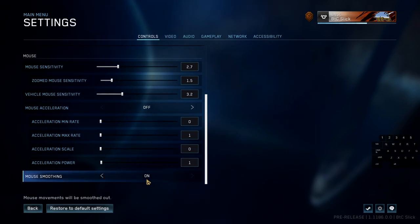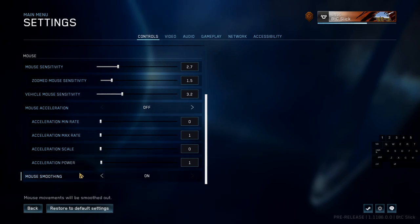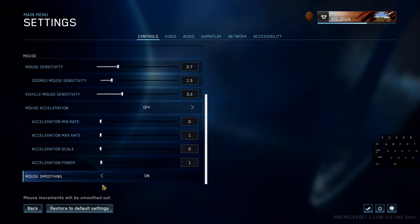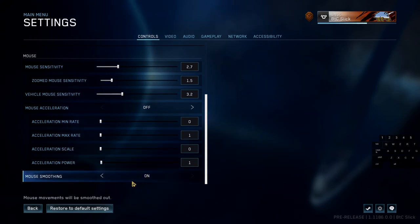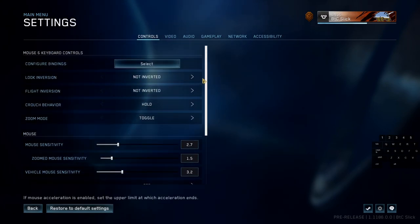The last thing I want to cover here is mouse smoothing. Avid FPS PC players know that keeping this on is basically a crime — it smooths out the beginning and end of your mouse movement as you pan or look up and down. Normally you'd keep it off to train muscle memory. However, in PvP online practice I've found that mouse smoothing set to on actually makes shots feel better. I'm not sure why, but turning it on definitely makes my shots feel a little more clean.